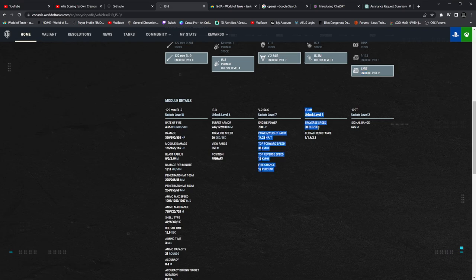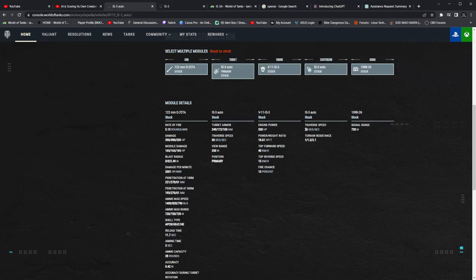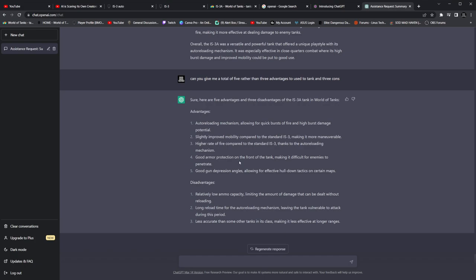Looking at track traverse, the IS-3 is at 30 degrees and the IS-3A is at 26 — so it's a little bit slower in track traverse, but honestly, still quite good. The IS-3A has a high rate of fire compared to the standard IS-3, which is true thanks to its auto-loading mechanism.